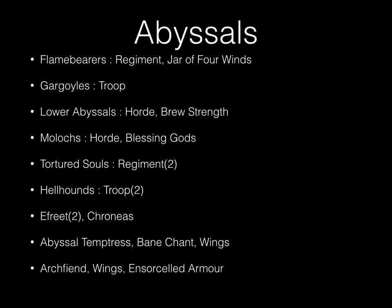I also have two Stone Priests, both with the Banechant upgrade — one with the Inspiring Talisman and one with the Fireheart Amulet that lets you cast two spells in one turn. For the Abyssals, my opponent has: a Regiment of Flame Bearers with Char of the Four Winds, a Troop of Gargoyles, a Lower Abyssals Horde with the Brew of Strength, a Horde of Molochs with Blessing of the God, Tortured Soul Regiment times two, Hellhound Troop times two, two Ifrits, one Cronius, one Abyssal Temptress with Banechant and Wings upgrade, and an Arch Fiend with Wings and Ensorceled Armor.